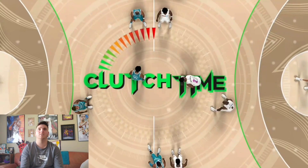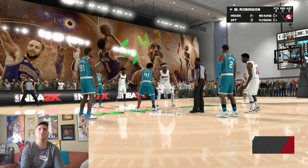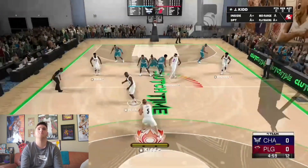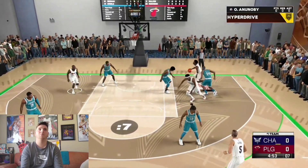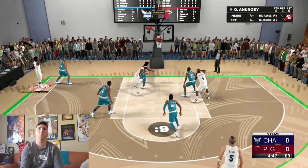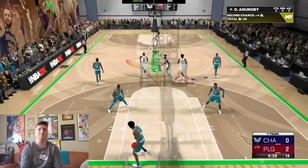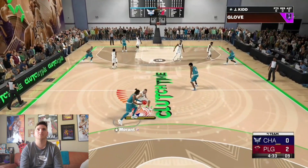We're going up against Ja Morant, Dennis Rodman, West Unseld, Paul Pierce, and Joe Johnson. Tip-off — giving the ball to OG. Paul Pierce gets the ball and misses the layup. Wide open OG for three — I bricked it, that's my fault. Back to OG, step back easy mid-range shot — good shot.